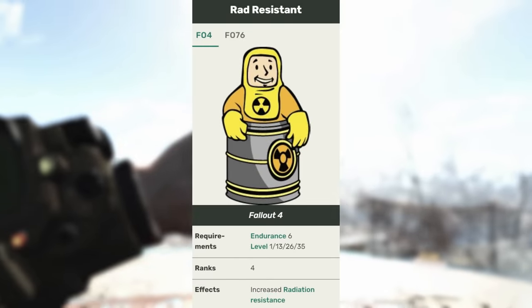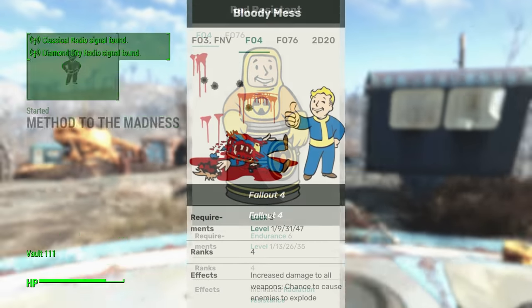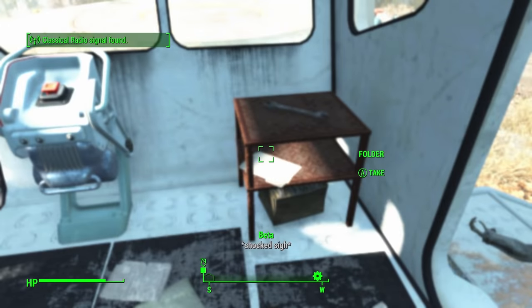Endurance is as high as it is mainly for health reasons but also for the Raw Resistance perk just in case. And finally the last 2 points are in Luck for the Bloody Mess perk as it is a flat increase to damage. Enough about my skills though, it's time to actually try and find this elusive weapon.